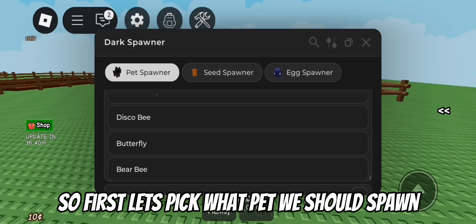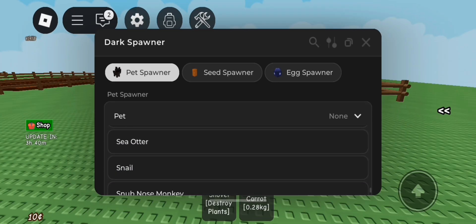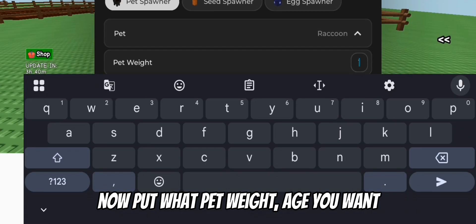So first let's pick what pet we should spawn. Now put what pet weight and age you want.